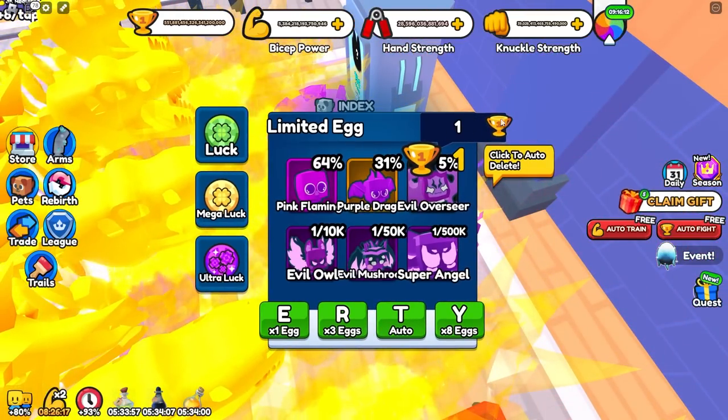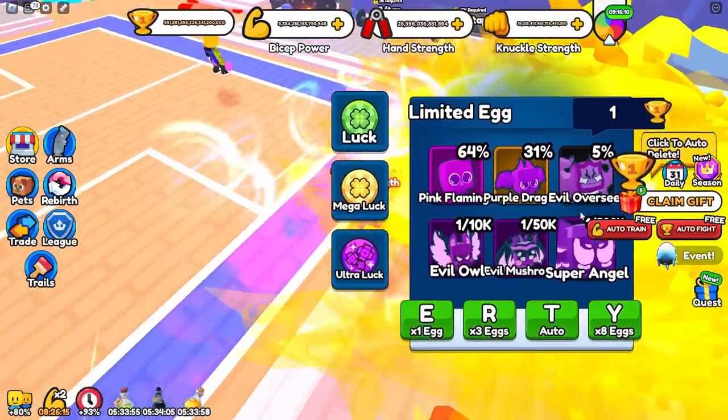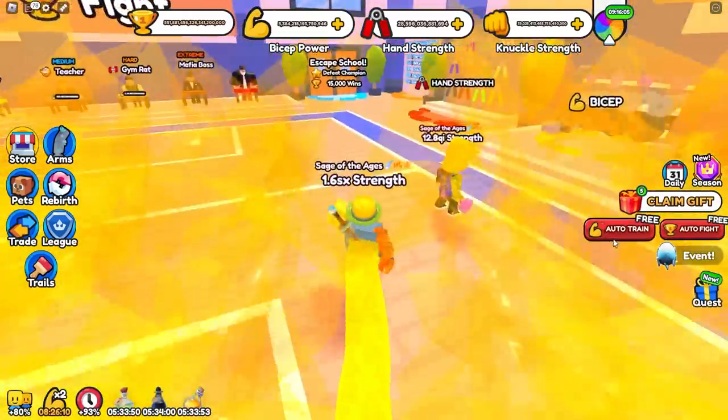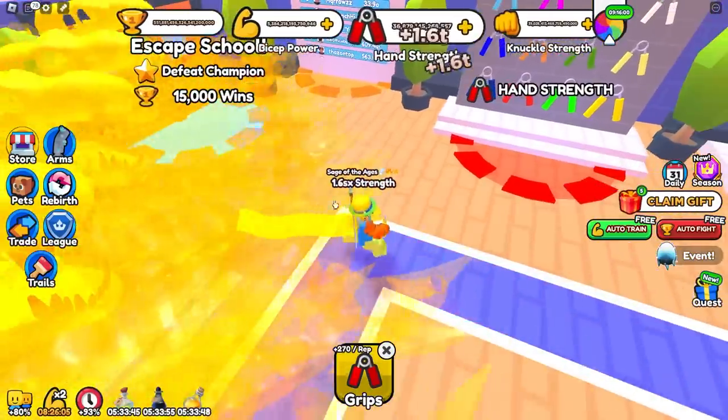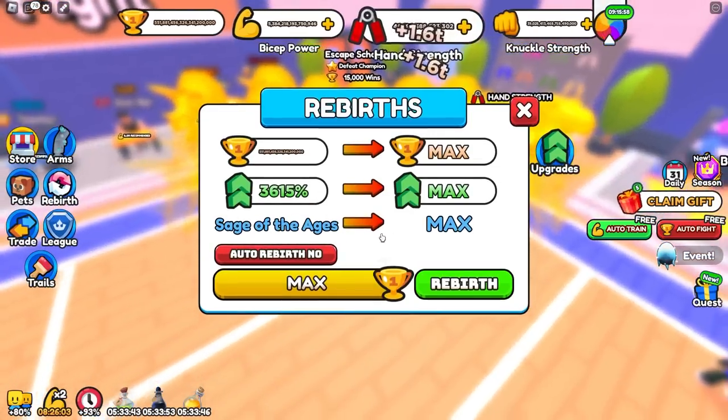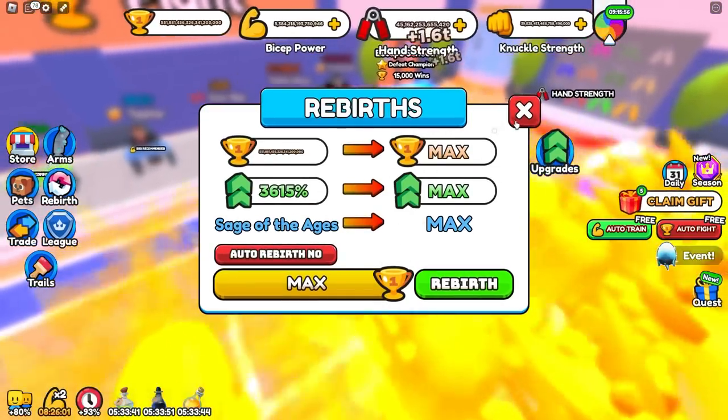These eggs only cost one win, so they're really easy and cheap to open. Once you have those pets, just go ahead and grind a little bit of strength — it shouldn't take too long until you have enough to beat this person. If you're gaining strength kind of slow, I do recommend rebirthing a little bit since it's pretty cheap at the beginning.